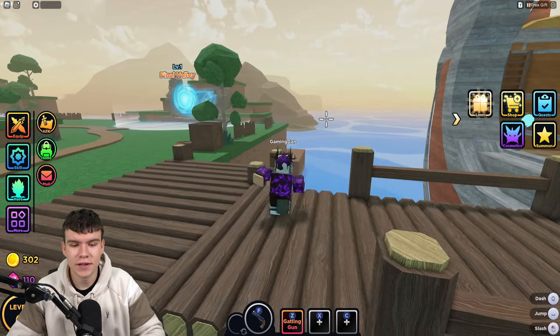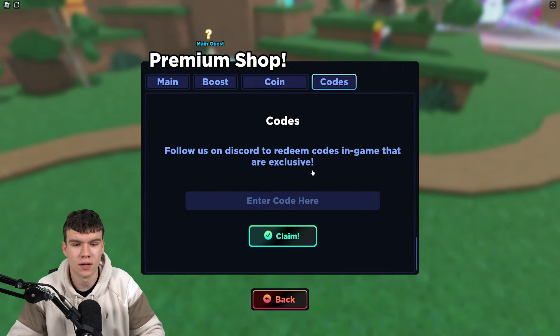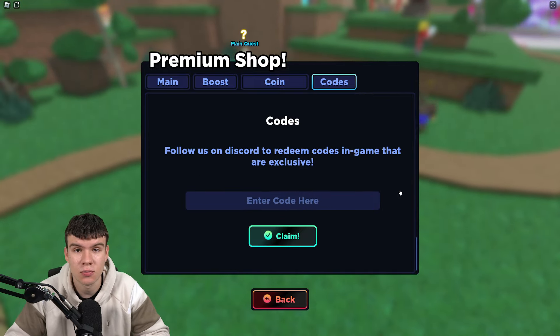If you don't know how to redeem Anime Dungeon Fighters codes, go to the right and click where it says Shop. Then click on Codes. The code menu will come up. These codes are in no particular order, so let's just get into it.